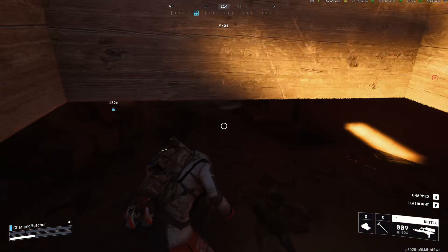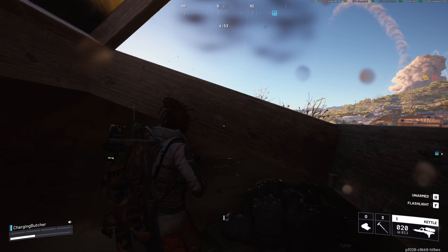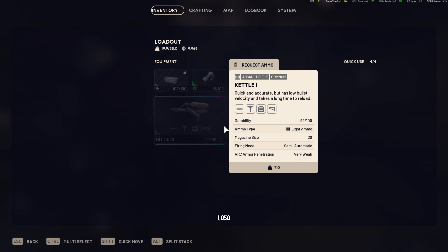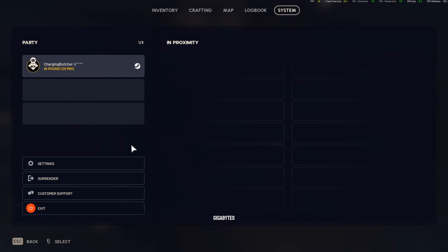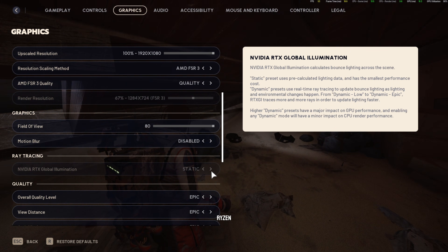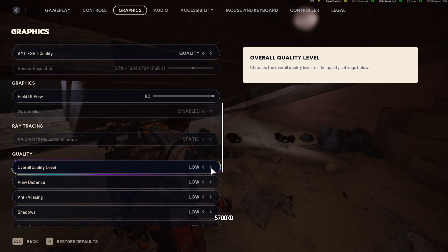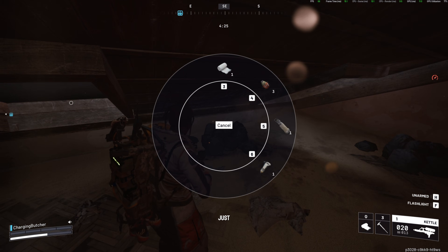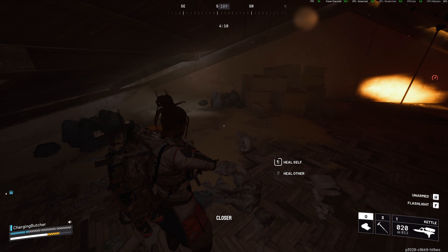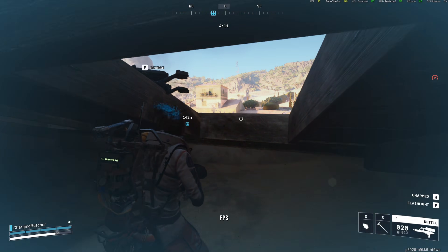Before changing settings, you need to understand what your PC can realistically handle. Arc Raiders minimum specs target CPUs like the Intel i5-6600K or Ryzen 5 1600, GPUs like a GTX 1050 Ti or RX 580, with 12GB RAM as a baseline. Recommended specs step up to an i5-9600K or Ryzen 5 3600 with GPUs in the RTX 2070 or RX 5700 XT range and 16GB RAM. If you're at or below minimum, prioritize FPS and responsiveness over visuals; if you're at recommended or above, you can push higher resolutions and prettier settings while staying at 100+ FPS.